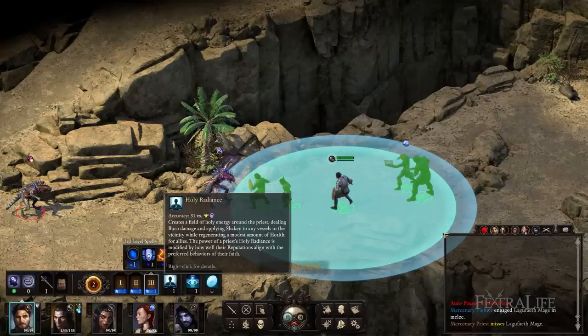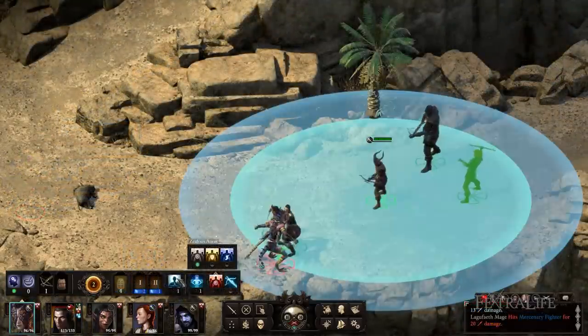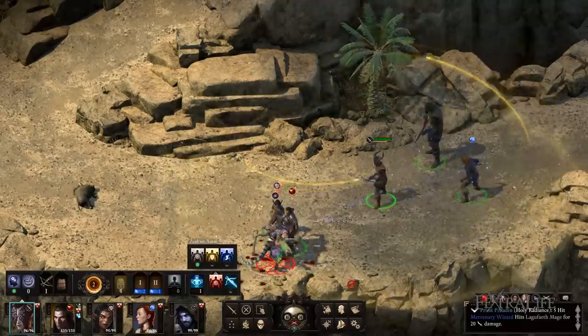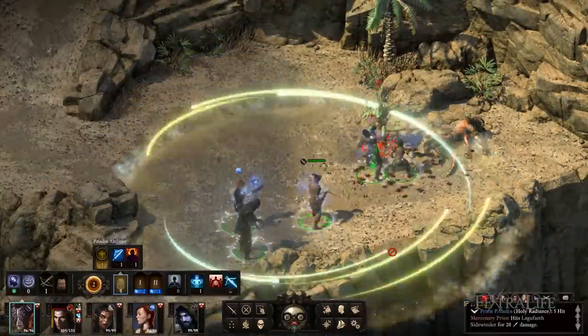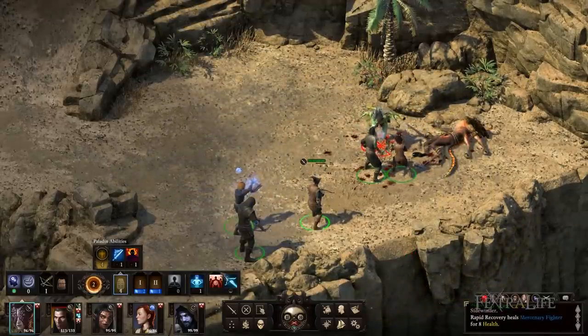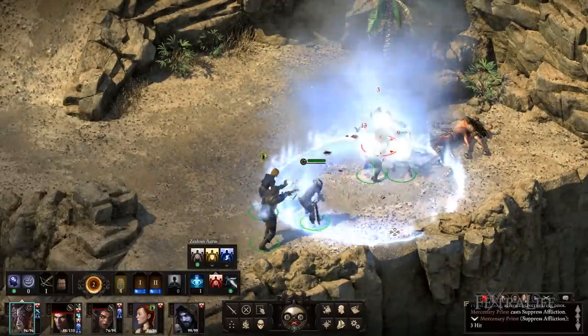Priests also have a unique ability called Holy Radiance, which they can use once per encounter. Holy Radiance does burn damage and weakens enemies, as well as heals friendlies for a mild amount in a huge AoE around the priest. It also reduces the power level of enemies, which can be a lifesaver. Its strength increases or decreases based on your reputation to your chosen deity's alignment.